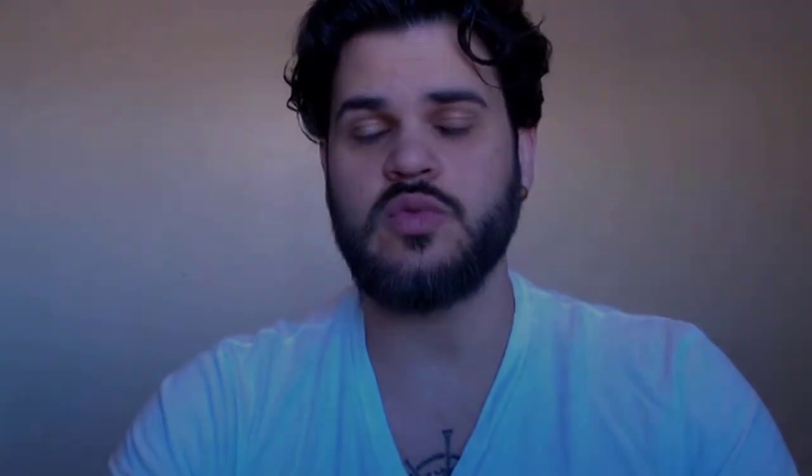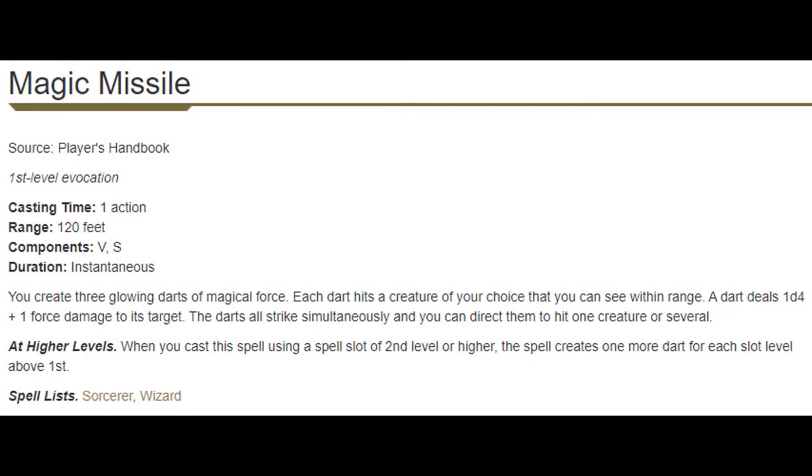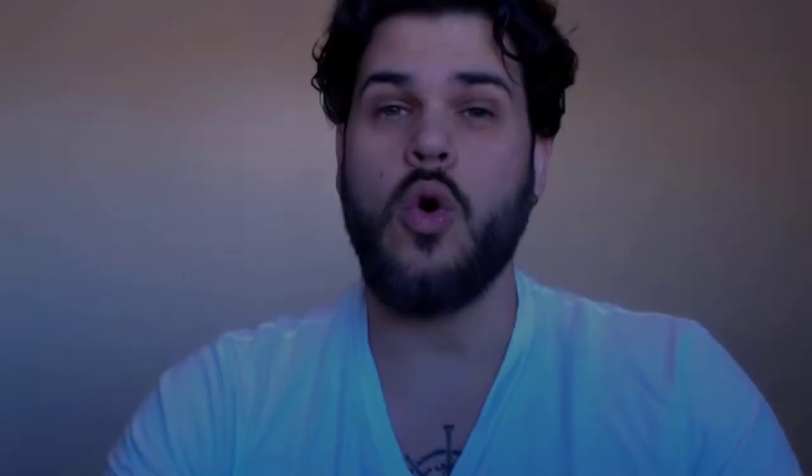Moving into our spells, we have Magic Missile, which although it's a damaging spell, I often consider it a utility spell. The reason for that is because it never misses, hits multiple times, and it's really great for breaking enemies' concentration if they don't have the Shield spell. It can also be used to kill a downed enemy who's getting death saving throws — a single level cast basically guarantees they're dead unless it gets counterspelled. Or sometimes it's great just for finishing off a heavily wounded enemy.